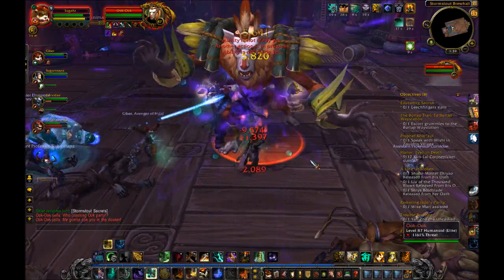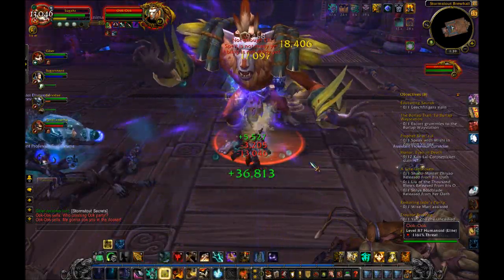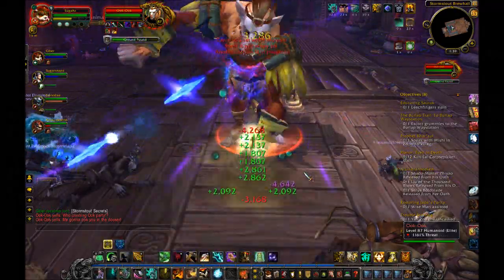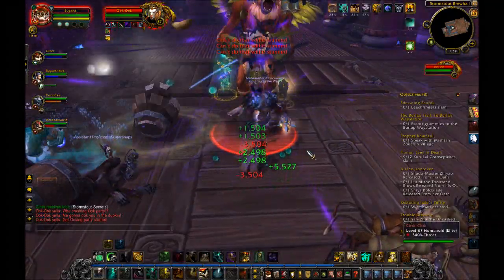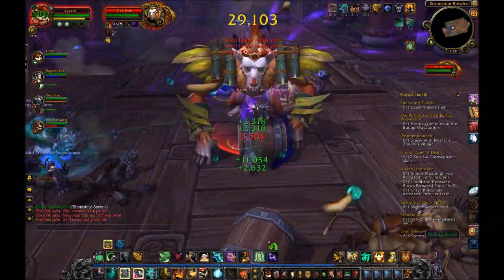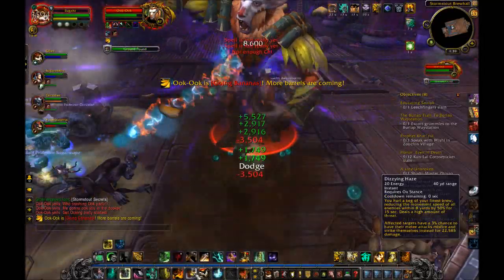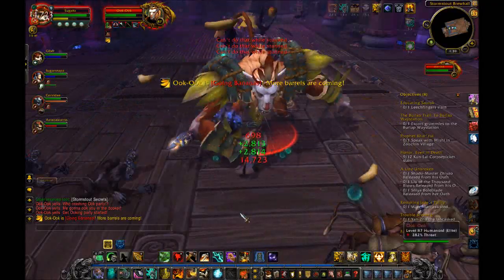In Tier 4, it doesn't matter much at all at the moment. I'd go with Deadly Reach for long-range stuns in case an add gets away from you, but they're all situational in good specific ways. In Tier 5, I would say Dampen Harm wins out in almost all cases. Diffuse Magic is useful in fights where magic damage is high, but Dampen Harm is probably the better all-around talent.